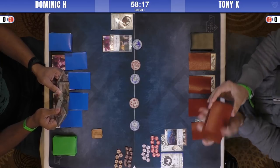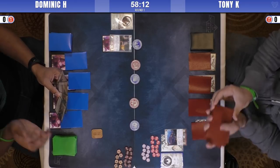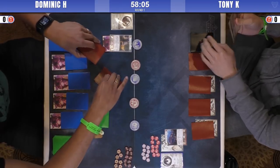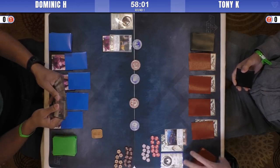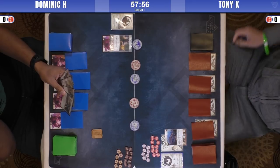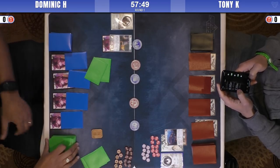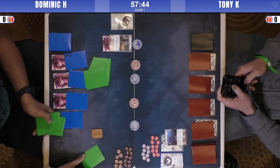That's a really good opening hand depending on his dynasty mulligan. Charge, charge, and iron mind is a very strong start. Skirmisher is a good keep, spyglass is a good keep if he's got a character he's going to start building the tower on. He doesn't have way of the crab or assassinate, which is also a very strong start. Seal of the crab is probably a discard — anything else depends on what you're buying in dynasty.